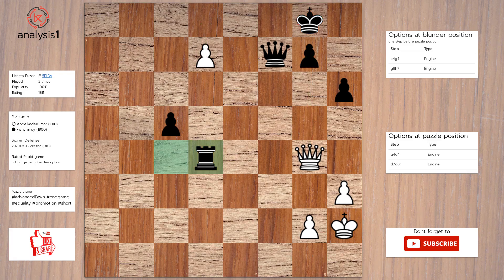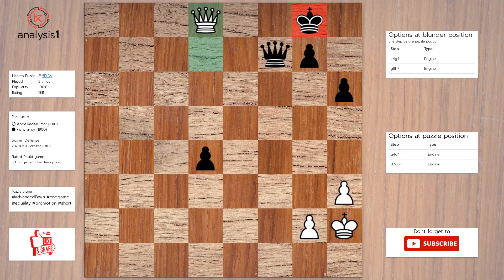Here is the solution to the puzzle: queen takes rook, pawn takes queen, promotes to queen check.